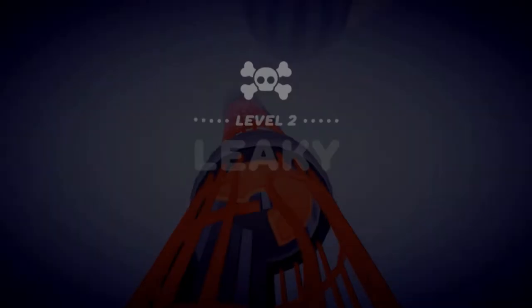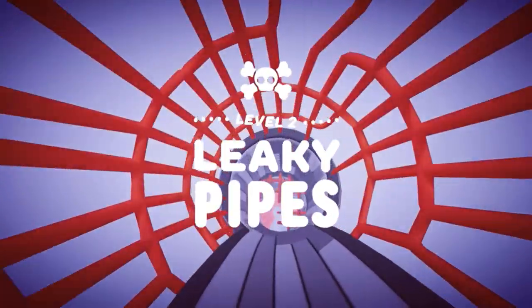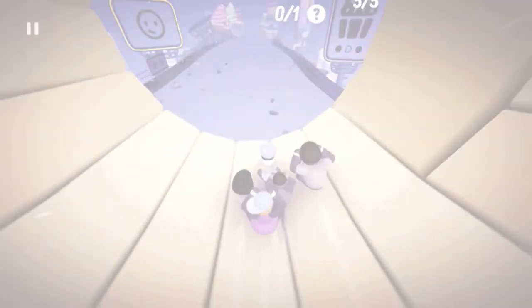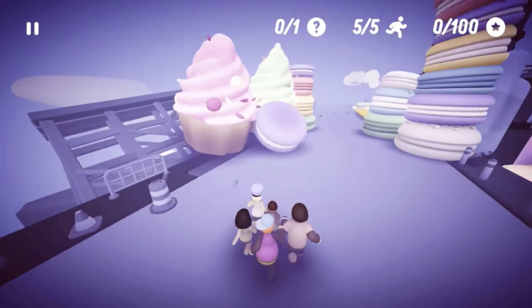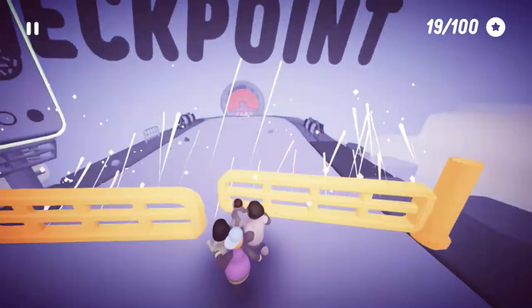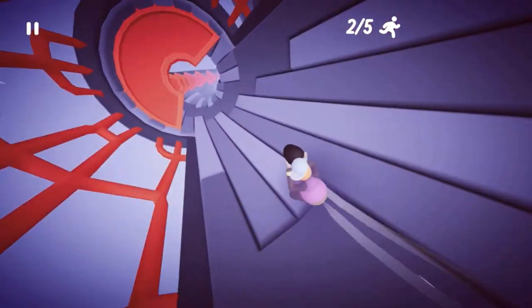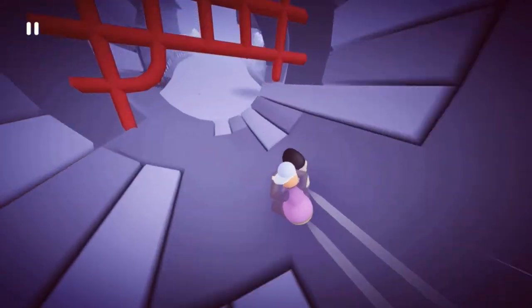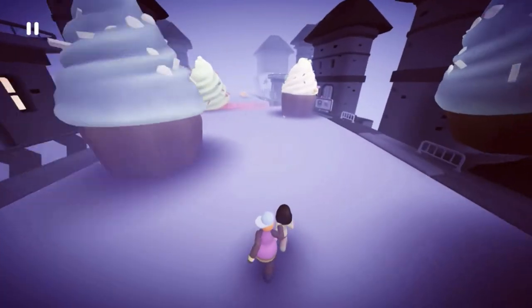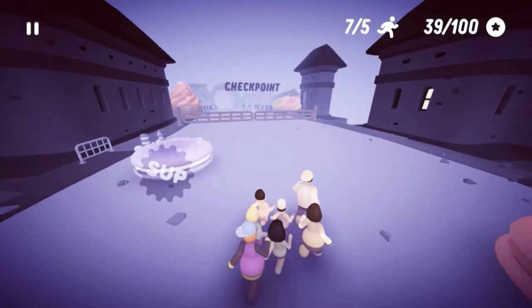Now we're going into stage two — leaky pipes. When you get too close to some of this food, which are mostly big desserts, you'll lose your runner. In this pipe you have to be careful too, and we get the giant cupcakes. The controller is pretty sensitive, so you can't do any sharp movements with these runners.